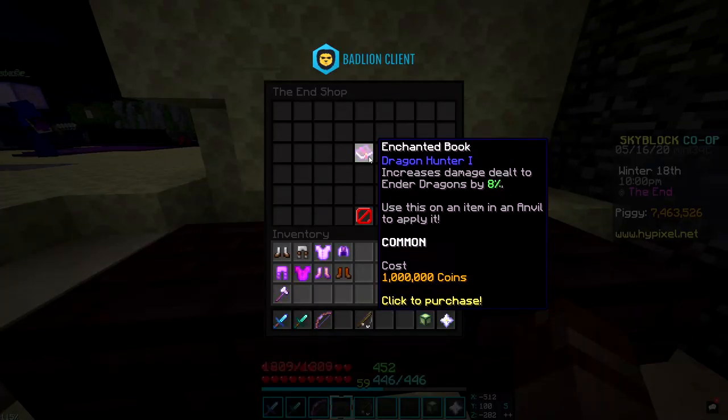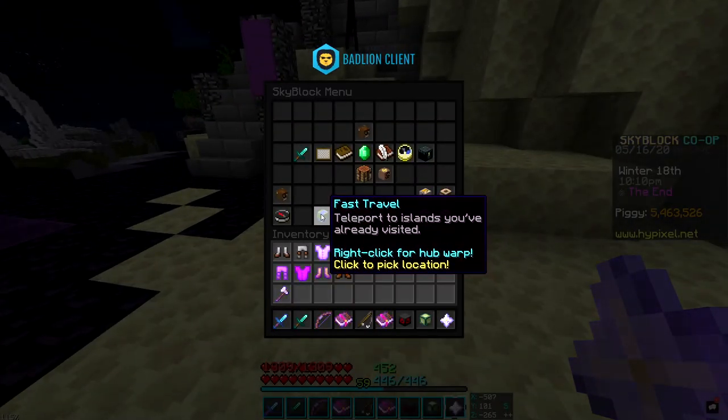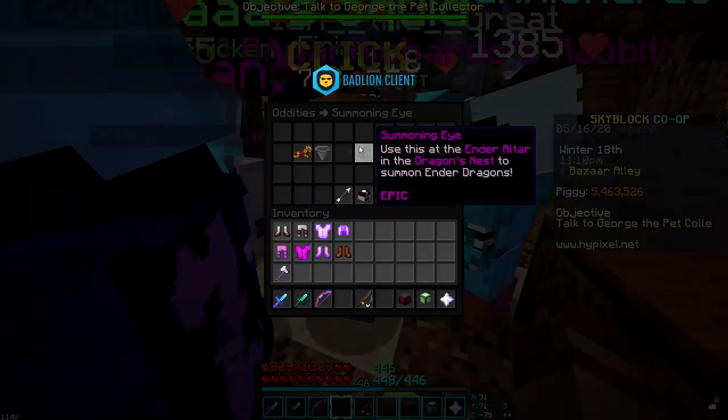Rather than wasting a whole bunch on Dragon Hunter 5, I'm just going to go with Dragon Hunter 2. If you don't have a whole bunch of money to waste on a little bit of extra damage, Dragon Hunter 2 is the way to go. Now we get 16% more damage on dragons — we can finally fight dragons!